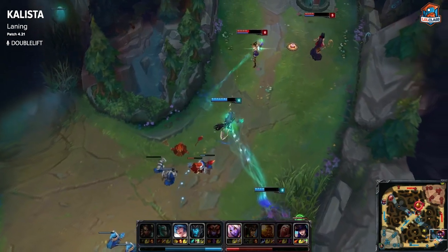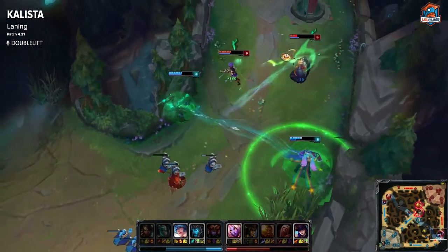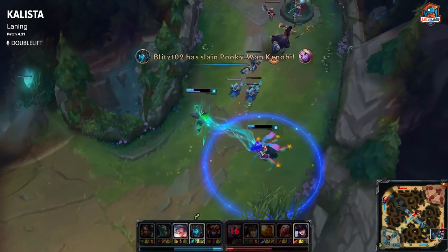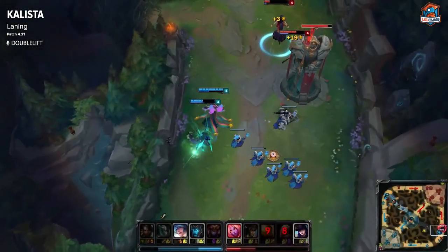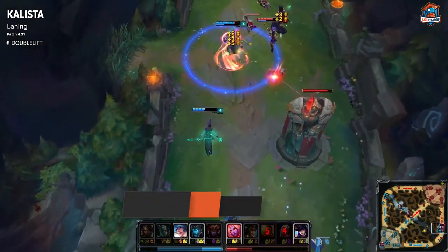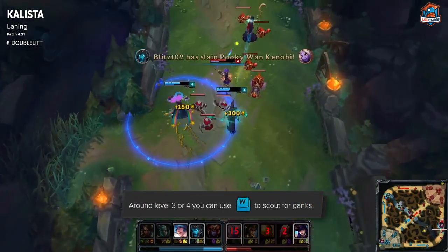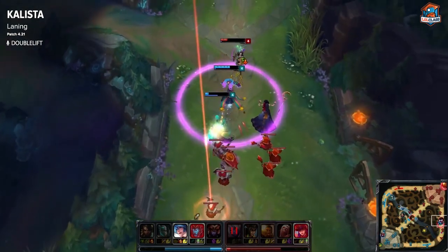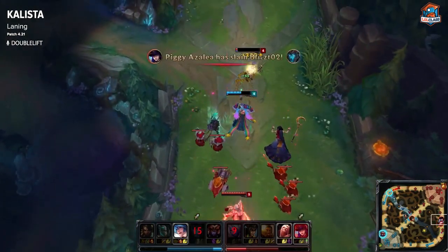The most important thing is make sure you don't get pushed in. Calista is really bad at last-hitting under her tower, primarily because you can't use your Q without messing up other CS — so pushing in is definitely ideal. Once you hit level 3 or 4 and get W, you can use your ghosts to patrol the river to make sure you don't get ganked from behind. Once you push them in, it's much easier to land your Q and to get good Rend harass.